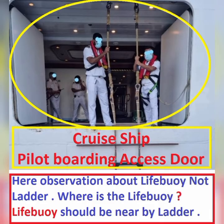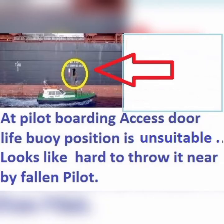At a cruise ship's pilot boarding access door, the door looks large enough horizontally, but it still looks hard to throw the lifebuoy because there are no handrails at the door edge.